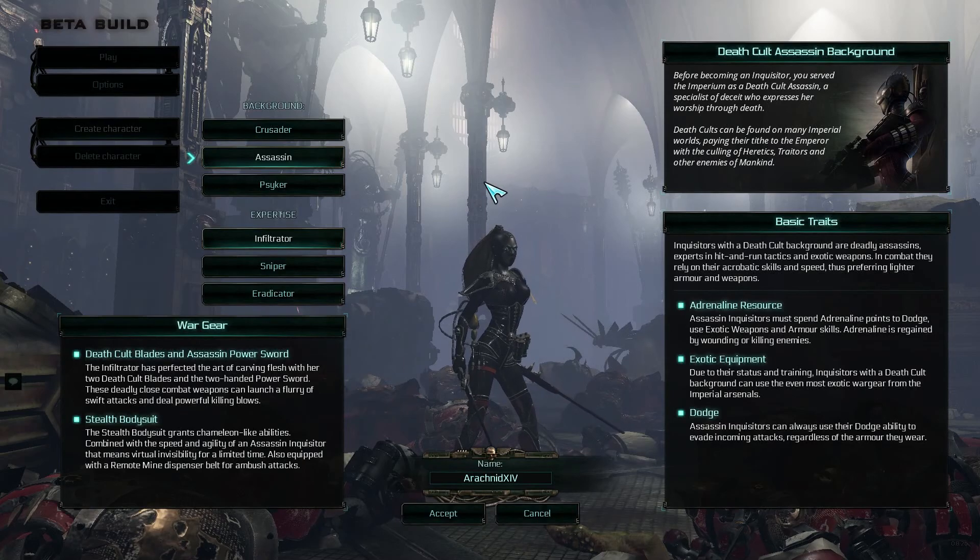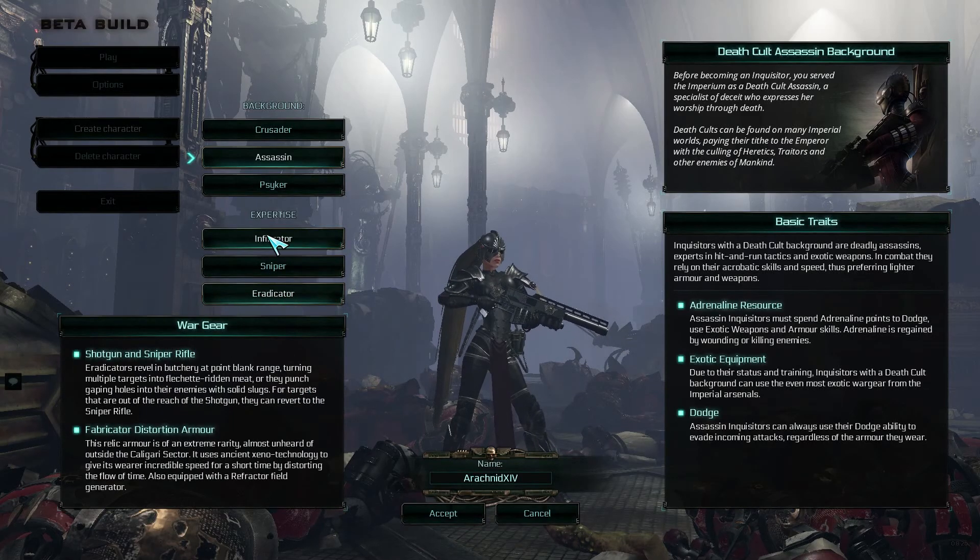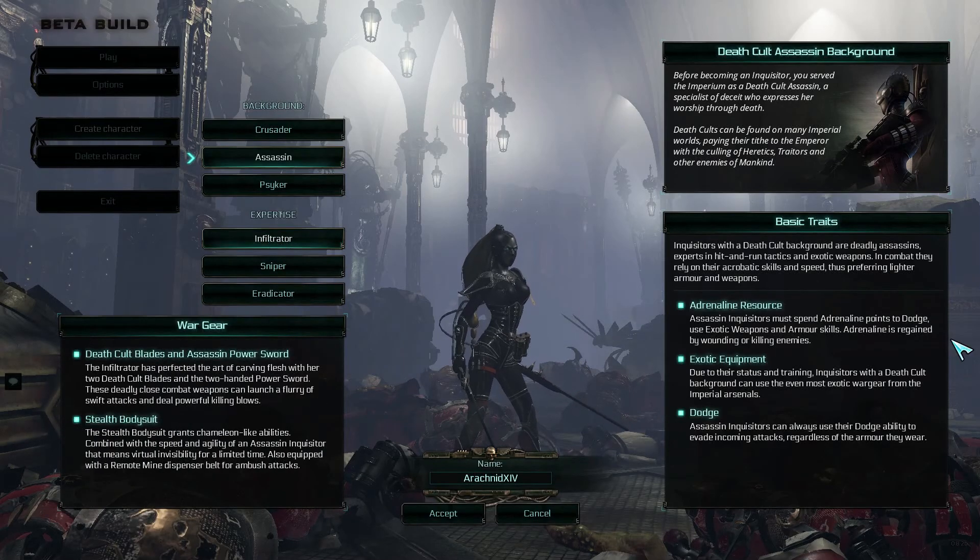Each different Assassin starts with different weaponry and they all have their own initial starting perk, but they can all use each other's different weaponry as you choose. Starting off with the Infiltrator: the Infiltrator uses the Death Cult blades and Assassin power sword. The Infiltrator has perfected the art of carving flesh with her two Death Cult blades and two-handed power sword. She also has a stealth bodysuit which gives her chameleon-like abilities combined with the speed and agility of an Assassin Inquisitor.